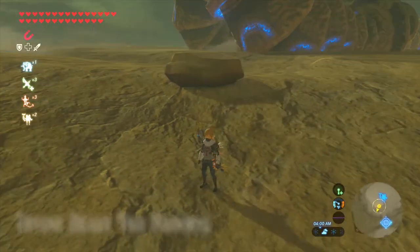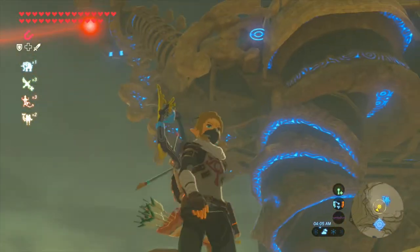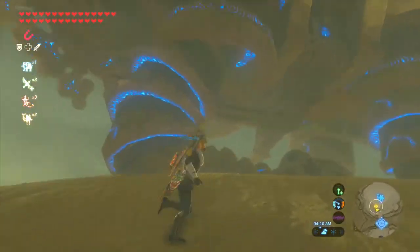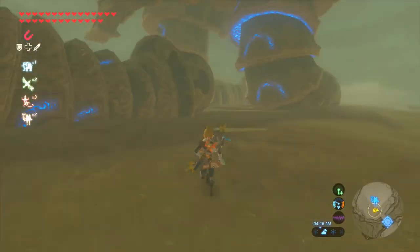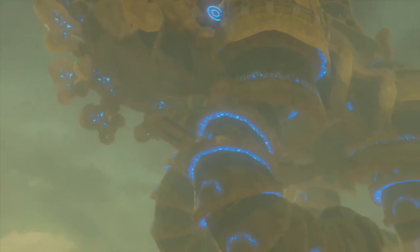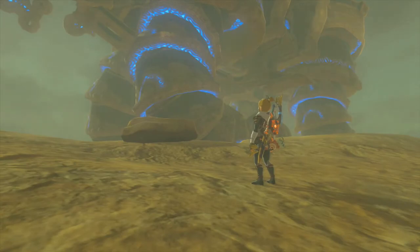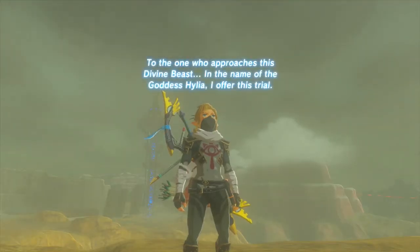Divine Beast Va-Naboris — is it sitting? I never noticed that. It's sitting down, or laying down, like only a camel or a horse could. I don't think... actually, yeah, I guess horses can do that. Oh man, I really shouldn't have inhaled that desert dust.